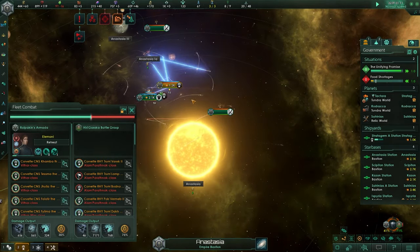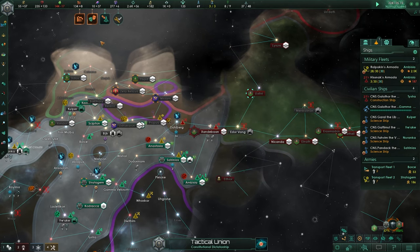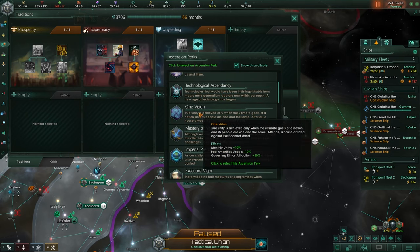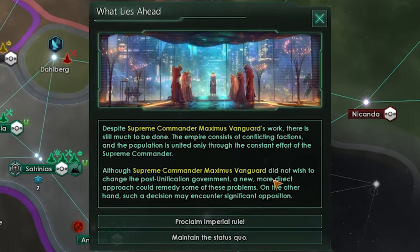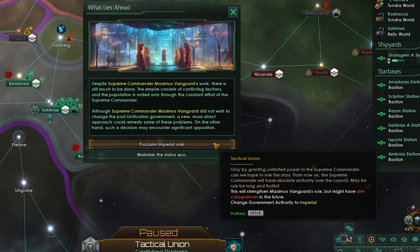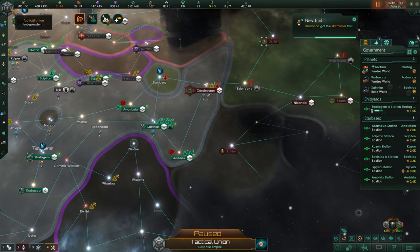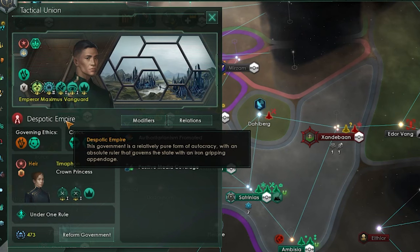I continue down the Supremacy tradition tree and unlock my first ascension perk. I go with One Vision to build up some unity. Then the event: What Lies Ahead suggests a more direct approach to government could remedy some of the empire's internal faction problems, though it may encounter opposition. I do the unthinkable - I proclaim imperial rule. This will strengthen Maximus Vanguard's rule but might have dire consequences in the future. We are now a despotic empire.